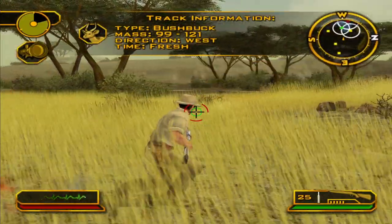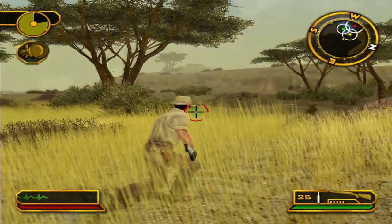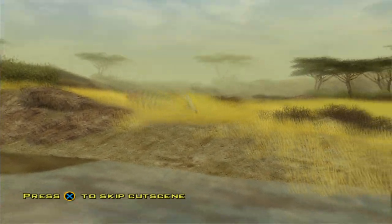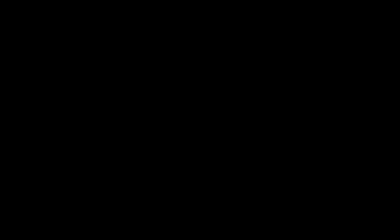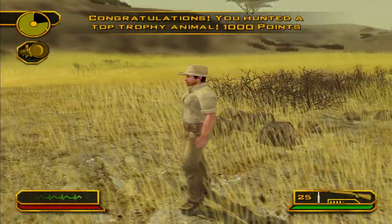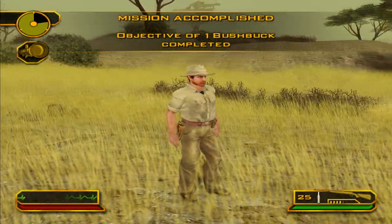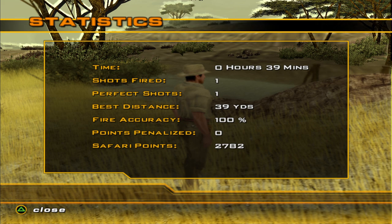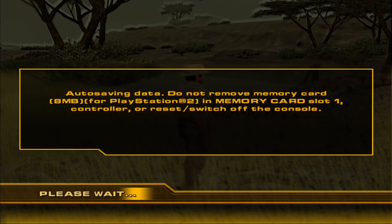There's a bushbuck — tiny little guy. Where are you going? Pretty little one, nice colors. Perfect. I think that wraps up today. Let's see you guys tomorrow in Botswana. Peace.